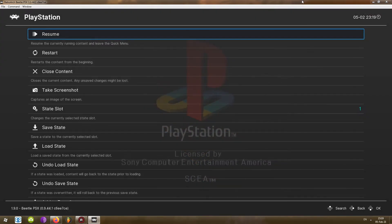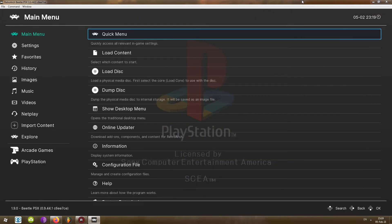And there we go — that's the boot screen! If for some of you the sound sounds a little weird, if it's cutting off too early or extending for a little longer period of time, try going through Quick Menu and looking through the Options.